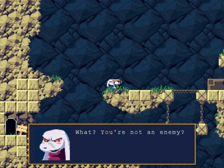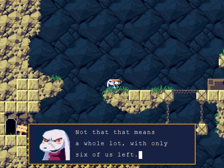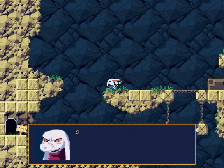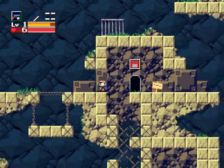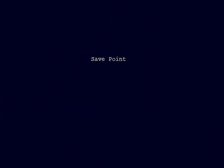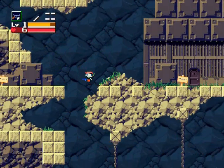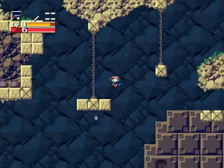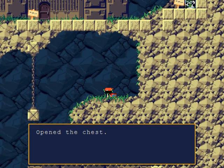Let's talk to the guy here. 'What? You're not an enemy — I thought for sure it was them. I'm King, the number one in this village — not that it means a whole lot with only six of us left. Well, seven counting Sue — she's not one of us though, she's just an outsider who showed up recently.' If you want to save, there's a save room here but I'm not going to do that right now. What you want to do is go down here onto this platform.